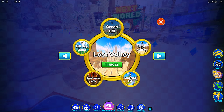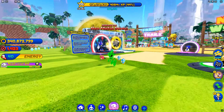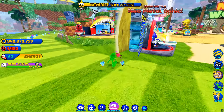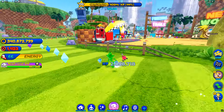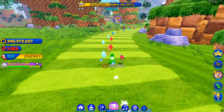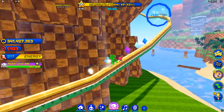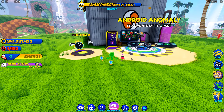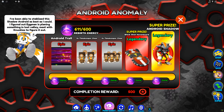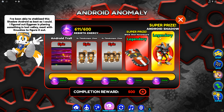Let's travel back to Green Hill Zone and I'll show you what you need to do. Once you're in Green Hill Zone, one of the first things you'll need to do is find it — it took me a little bit of time. Once you spawn in, come over to the left, come around the outside, follow the trail, and there is a ramp right here. Jump on the ramp and take it all the way to the top of the hill. Right here is the Android Anomaly — Fragments of the Past — the orange guy.